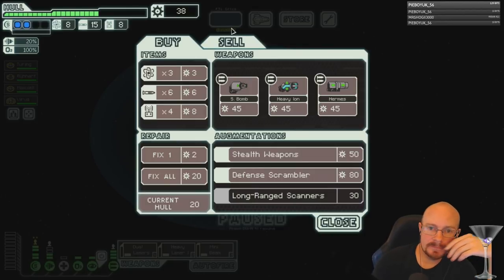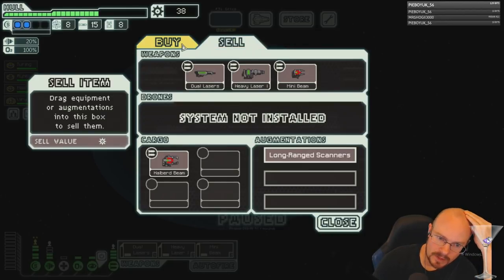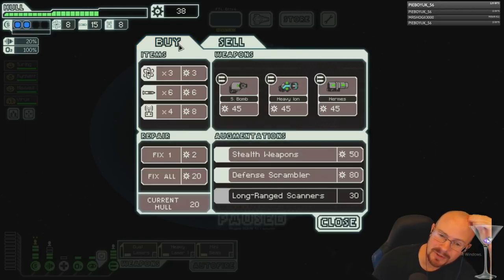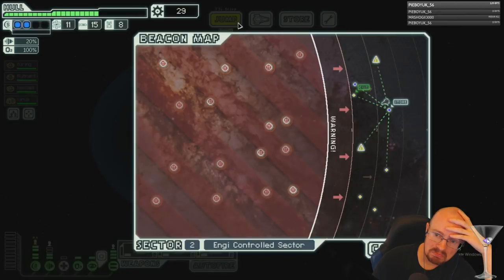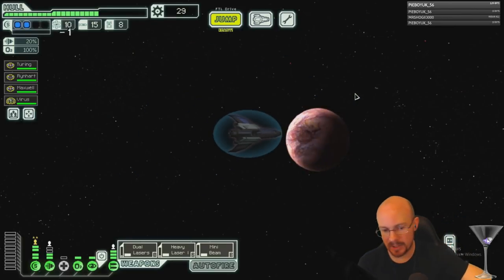I'll probably hold on to the halberd beam, because if I get a flak one or flak two and a pre-igniter, that would be set for the boss fight. Let's buy the fuel. I might get a power here. As bad as all our NG runs have been going, this one's starting really well.